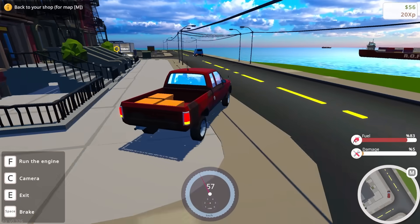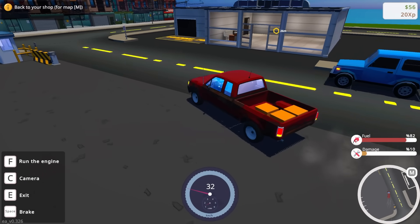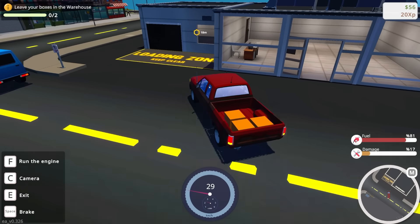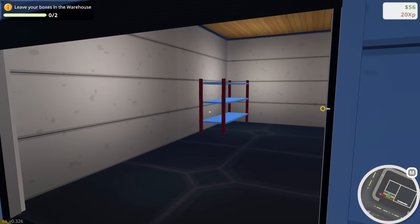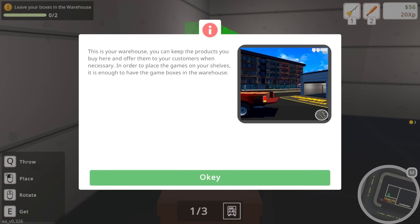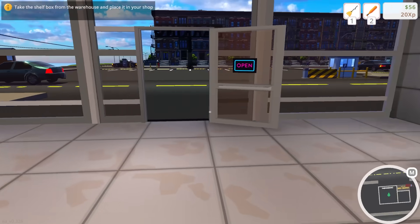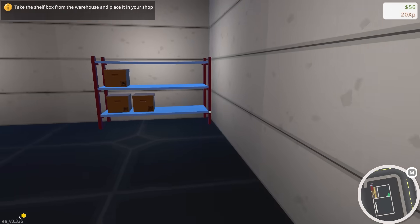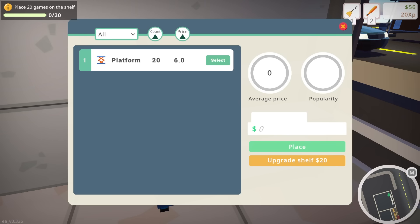That's how these work. Also I need to check — it's a simulator game, do I have a tablet where I can gamble and take out loans? That seems to be a thing too. Let's go to the loading zone. We'll pull the vehicle up. I need to set up shelves here in our store. We're gonna place these right here. Now we can interact with the shelf — I have platformer games, 20 of these, it cost me $6.